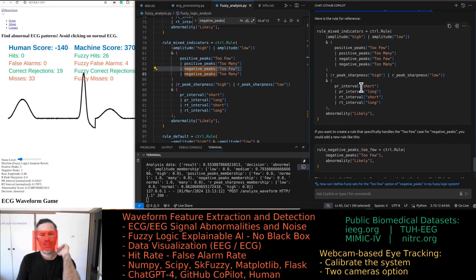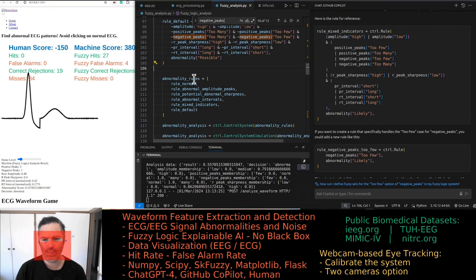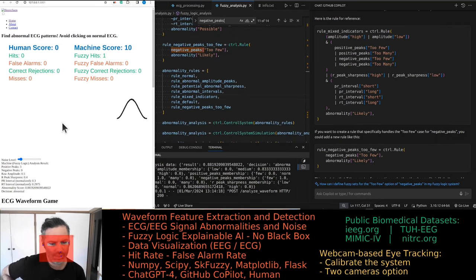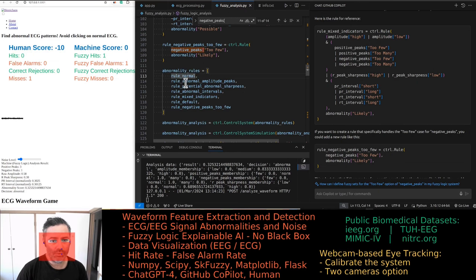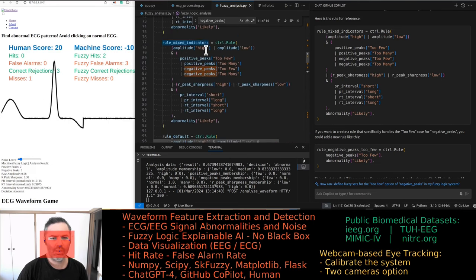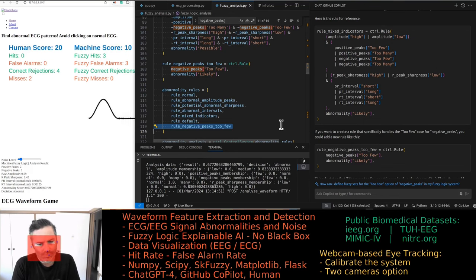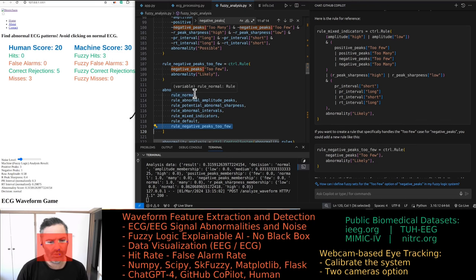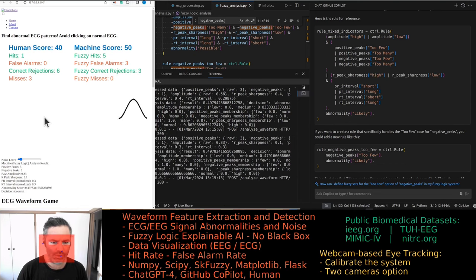It's suggesting a standalone rule just for 'too few' negative peaks. We need a better way of testing this — like a unit test. Now it's working. We added an extra rule: we have a normal rule, an abnormal rule targeting amplitude, an abnormal rule targeting sharpness, abnormal intervals, mixed indicators, and a special rule for when there are zero or too-few negative peaks. It seemed to work.